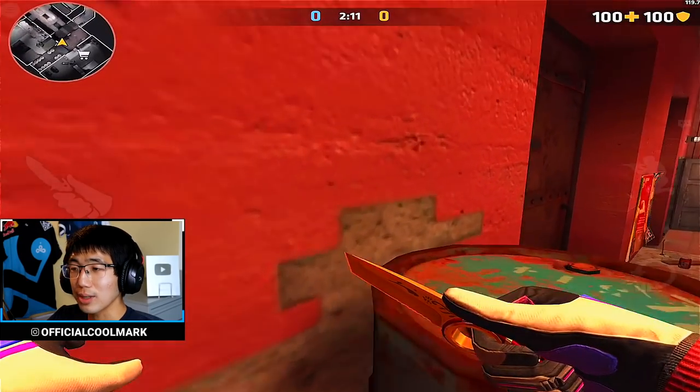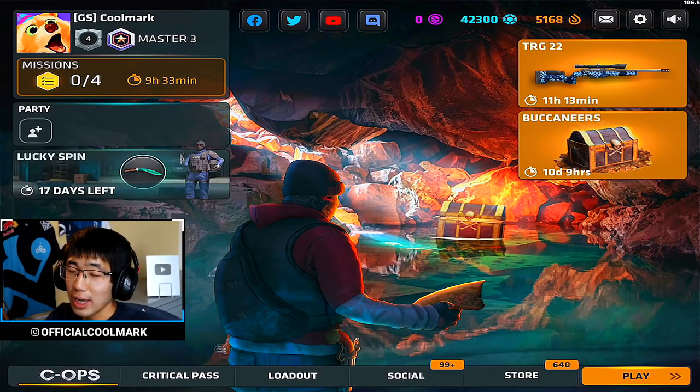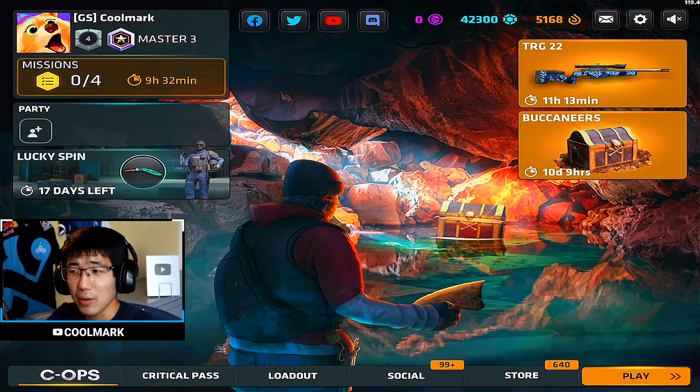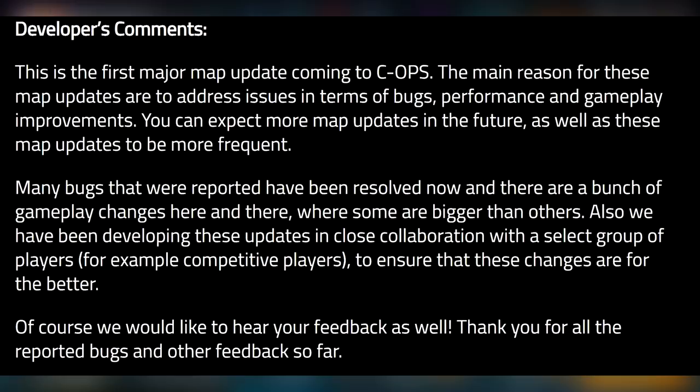The last map changed was Shanty — they improved player collision throughout the entire map. Those are all the map changes. They made changes basically across every single map, including the tutorial. The developers' comment states: this is the first major map update for Critical Ops. The main reasons are to address bugs, performance, and gameplay improvements. More map updates are expected in the future, developed in close collaboration with competitive players to ensure changes are for the better.